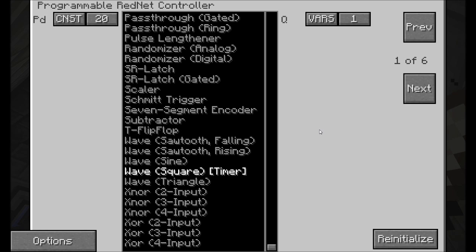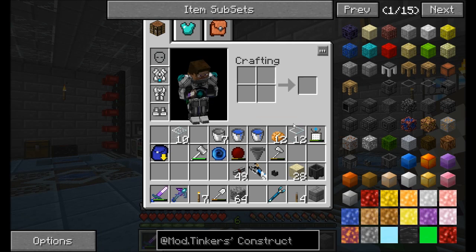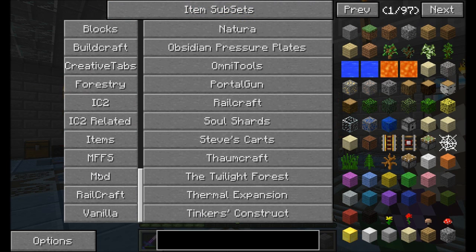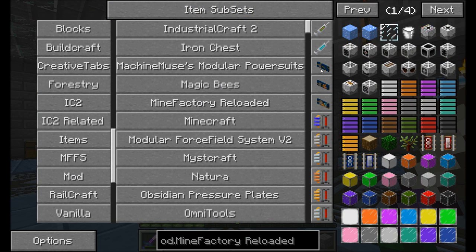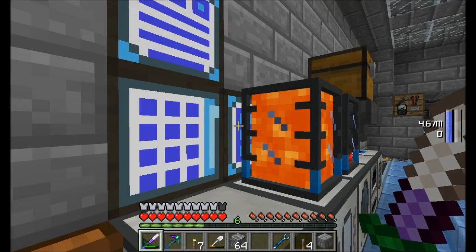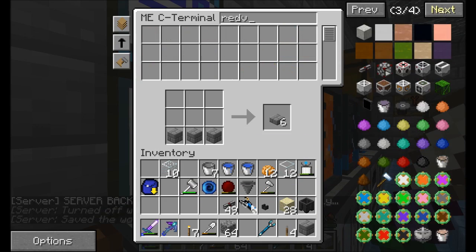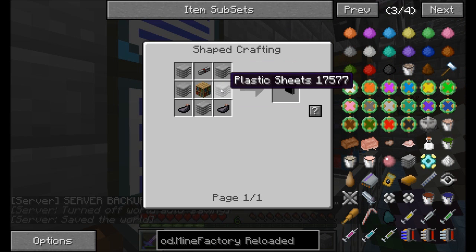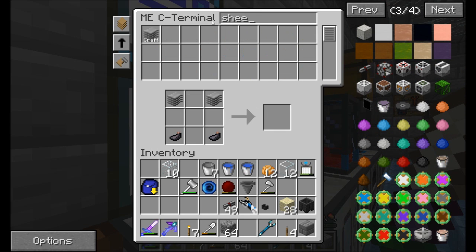A programmable RedNet controller — the first page is a timer, and it's a constant timer every one second. So it's going to go on for a second, off for a second. I'll show you that right here. I'm looking for a particular block — a RedNet Historian. That's what I want. Have you seen the Historians, Soren? Yep. They're so cool. Alright, I'm going to need some more plastic sheets and a bookshelf. I'm just waiting for this molten glass to go down so I can change the base mode a bit.